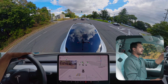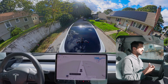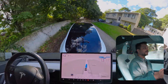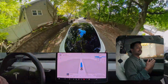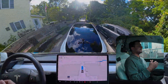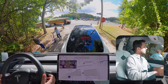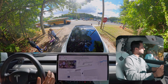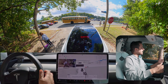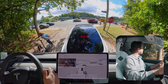Attempt number four. The sun is shining brightly into the camera but the car managed to avoid a parked car. There's another school bus stopped at a stop sign with kids walking and standing nearby. I turned off FSD because it was trying to proceed while kids were still crossing the road.